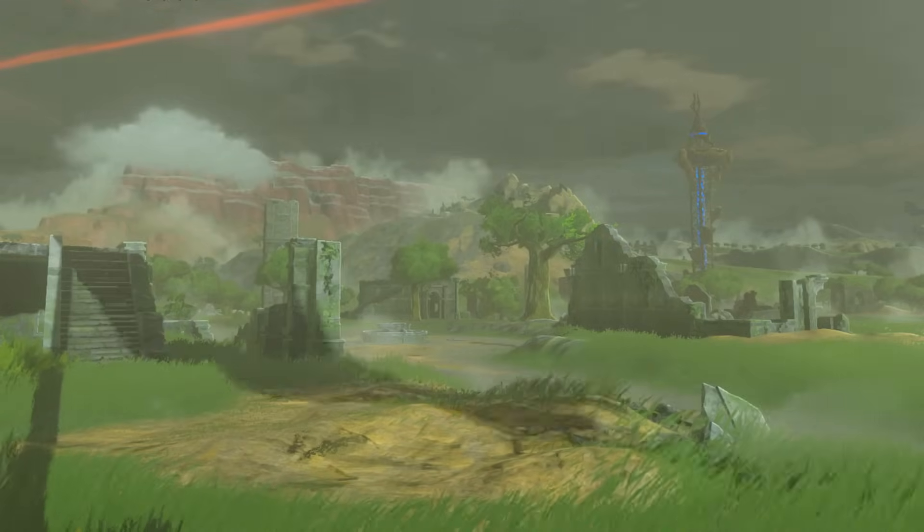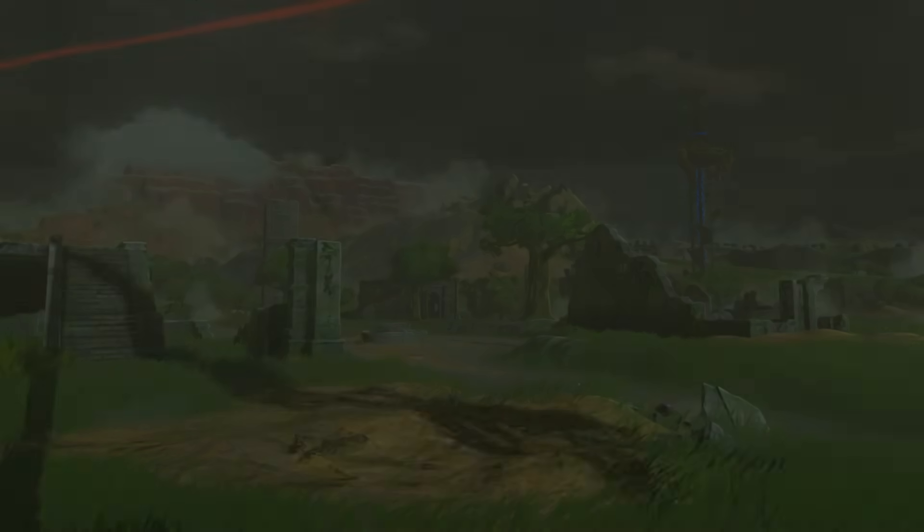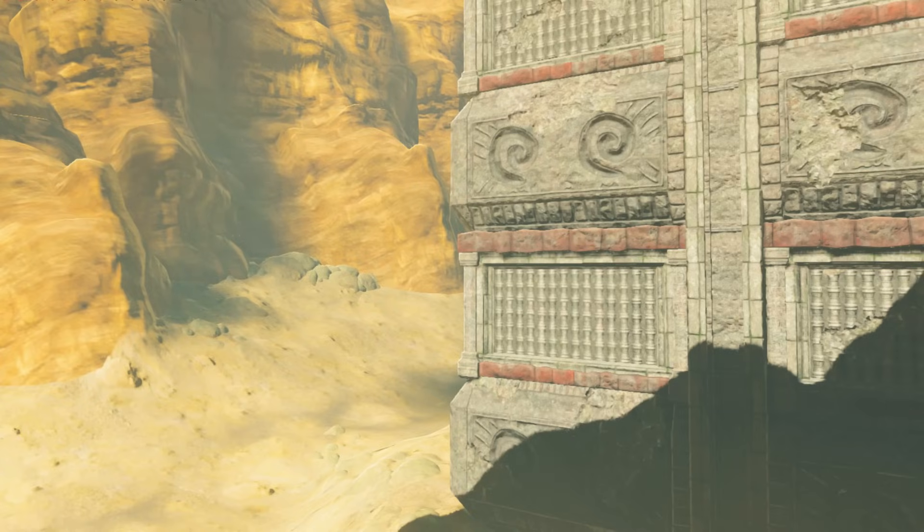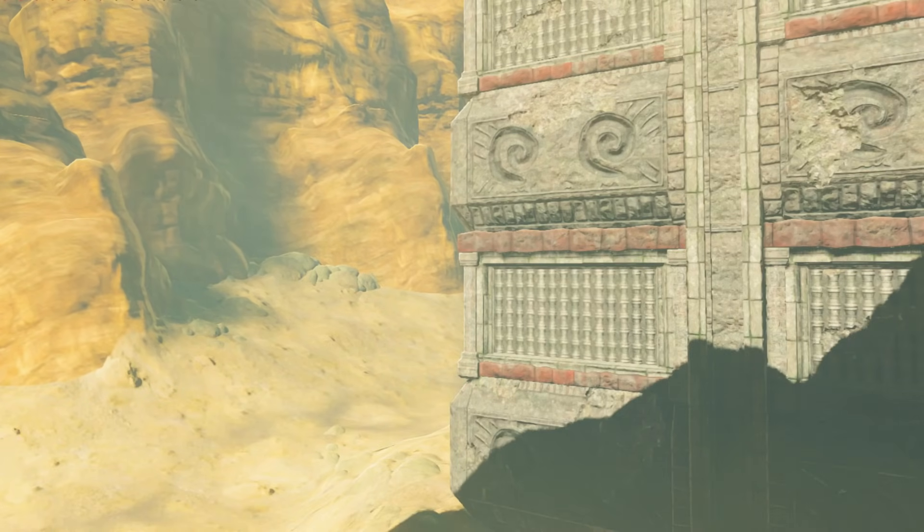But some ruins found in Breath of the Wild are even older than those caused by the Calamity — ruins like those of the ancient Zonai tribe, an advanced civilisation who vanished suddenly, leaving behind their works of intricate masonry.